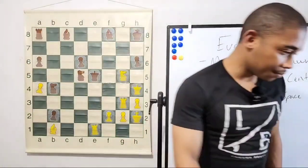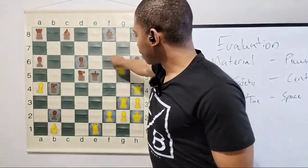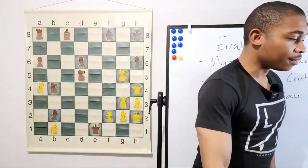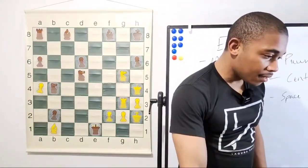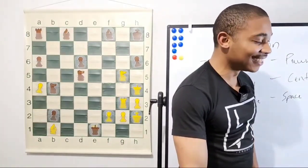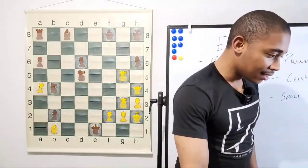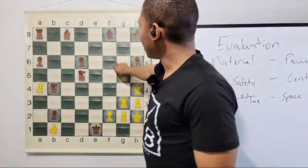So after knight to g5, why didn't Black just take the rook on e1? What is the best move if I'm Black and I take the rook on e1? What happens after rook takes on e1? Knight f7 is mate.